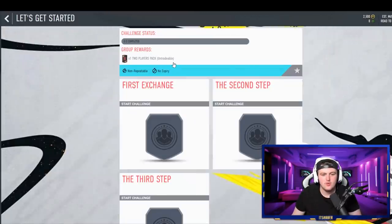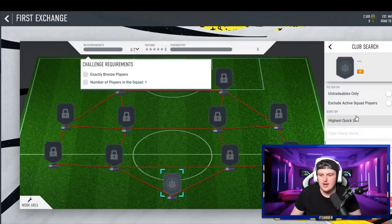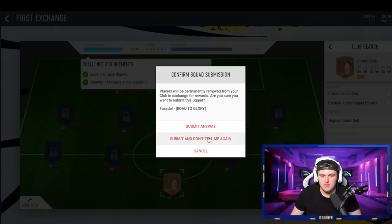In terms of SBCs, we have to start with the let's get started SBCs — so first exchange, we're going straight into it. We're going to do the first exchange straight away. We're just going to submit a gold goalkeeper. We're going to submit you into that — submit. Submit.